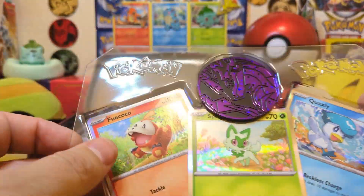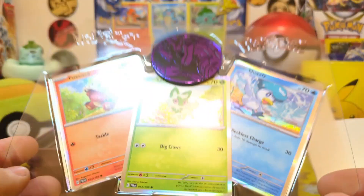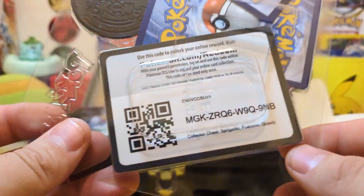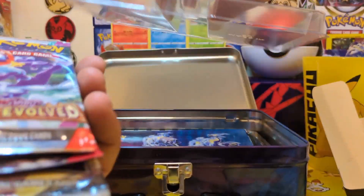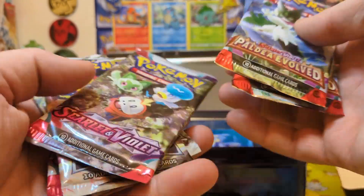Inside the treasure chest you have your coin. It is from Paldea Evolved. The packs inside are: two Paldea Evolved, two Scarlet Violet Base, and two Silver Tempest.